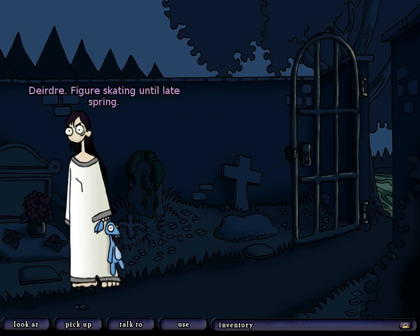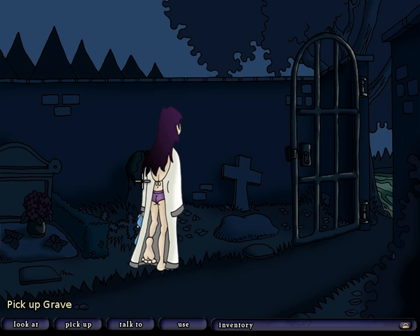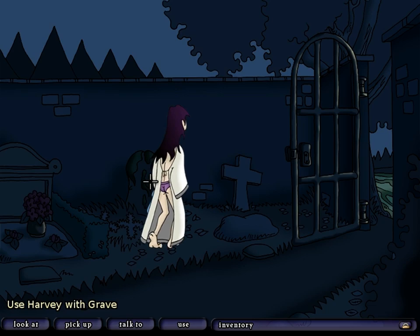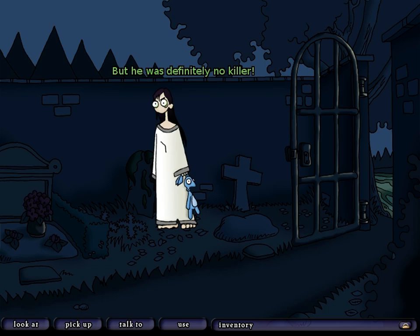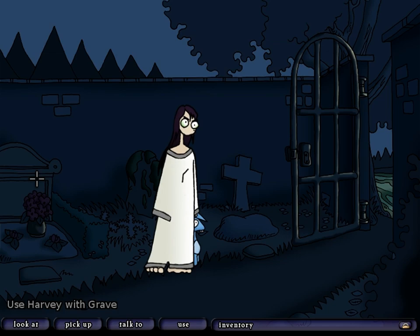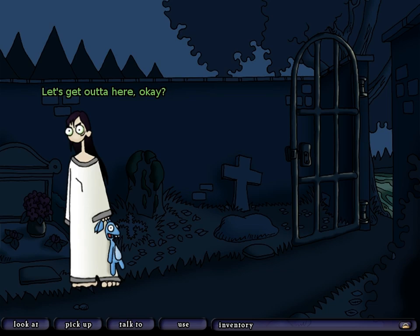Let's move on to the third grave. Deirdre — figure skating until late spring. Hello? Anybody home? Nobody. This tombstone looks heavier than the others. Let's use Harvey on this grave. Can you remember my father, Harvey? Mattis was a pretty laid back guy. He may have lacked a little backbone, but he was definitely no killer. We're going to find out what actually happened, Mattis. That I promise. Harvey, let's get out of here.